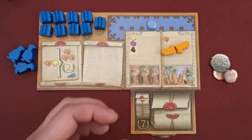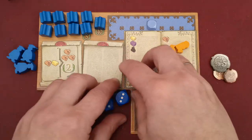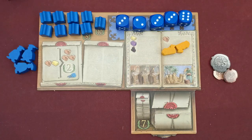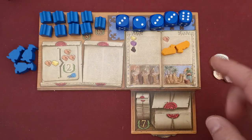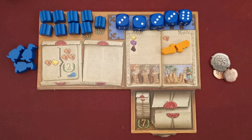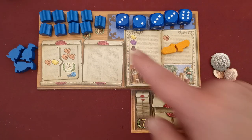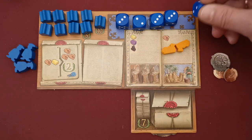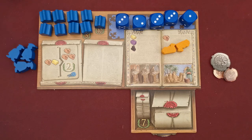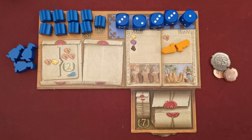At the beginning of every round — even during setup — players roll their dice and place them into this area. Very important: if a player rolls a total of less than 15, they gain compensation for the difference in camels or coins. For example, if you rolled a total of 12, you would gain three camels and/or coins from the supply.